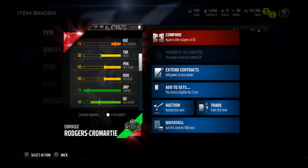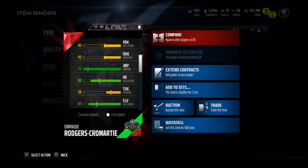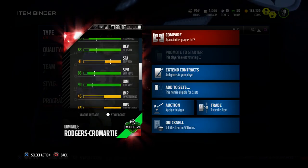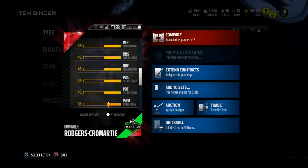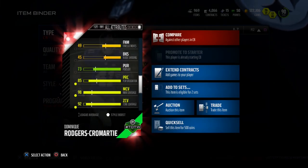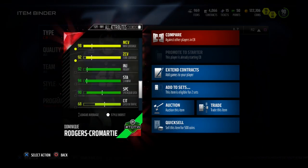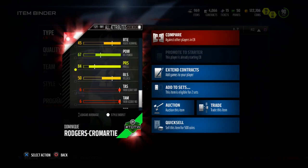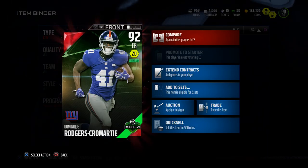He has 98 jumping, so not only does he have the height, he can jump up and basically make himself taller. He has 80 kick return, 85 elusiveness, 83 ball carry vision, 88 spin move, 90 juke move — pretty decent stats if you needed him as a returner in an emergency. He has 85 play recognition, 98 man coverage, 92 zone coverage, 92 injury, 94 stamina, 90 spectacular catch — a really good stat for a cornerback — and 84 press.